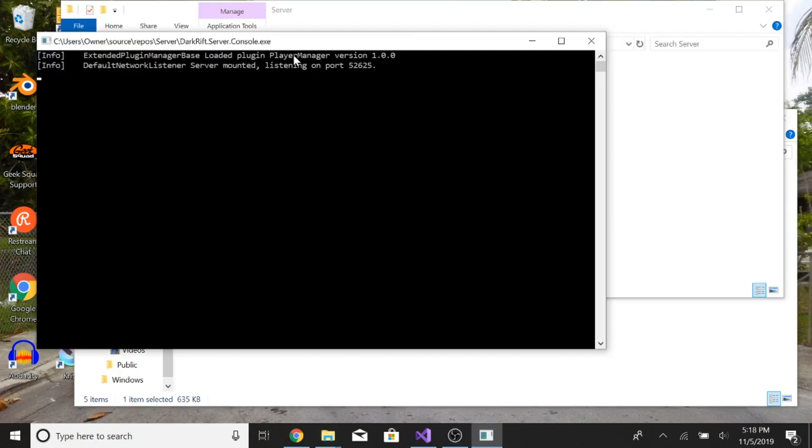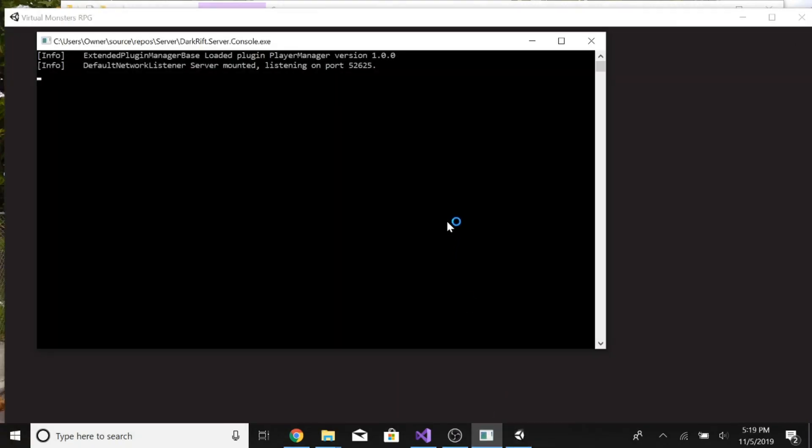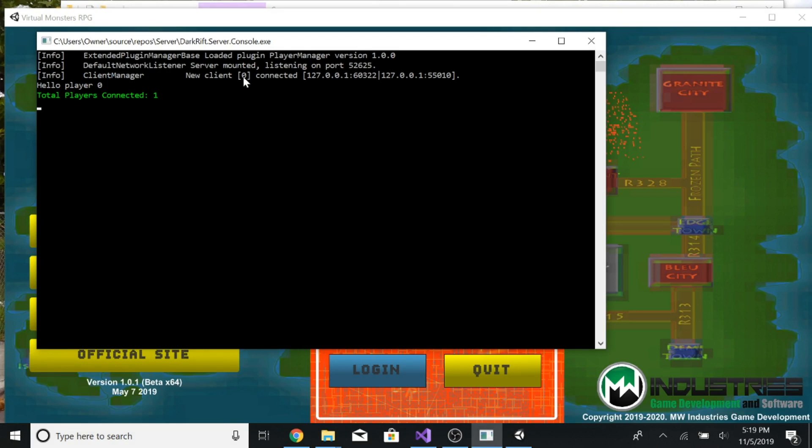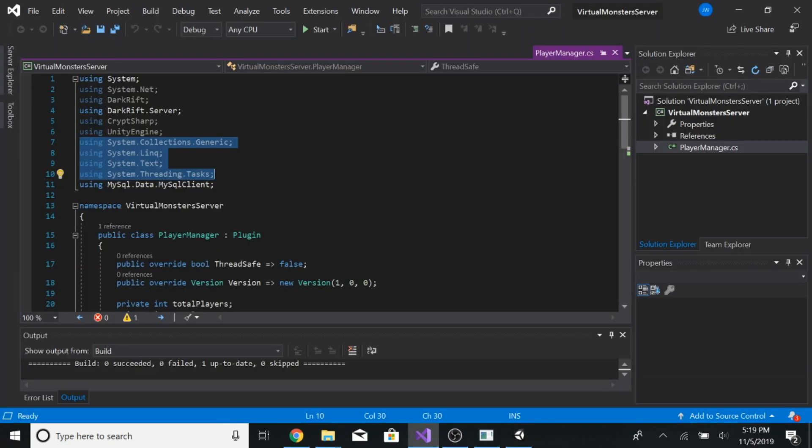I also started on my DarkRift server. I created one plugin called Player Manager. I'm not going to show you guys too much code today — I'll show you a little bit because if I show you anything more than what I'm about to show you, I run the possibility of getting hacked. I'm basically just going to show you the libraries I'm using and how I built my Player Manager. It's a very, very simple Player Manager. The libraries include: UsingSystem, UsingSystem.net, DarkRift, DarkRift Server, CryptSharp, UnityEngine, and MySQL data — because I will be using my server to create SQL queries.